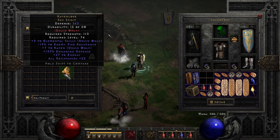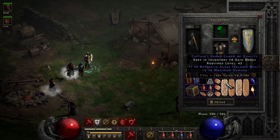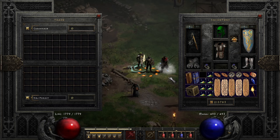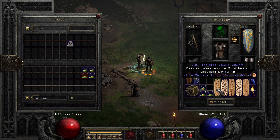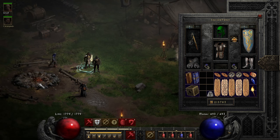On run 48 I had this unique Eldritch Orb drop. Of course it could not have rolled much worse — the one to all skills was a dagger. On run 51 we had this solid Geed's drop: perfect on the vendor prices, high extra gold roll and 32% magic find. I traded this for a Mal rune — I'd say that was a fair deal.